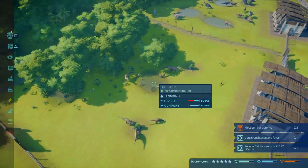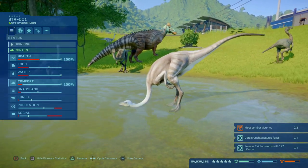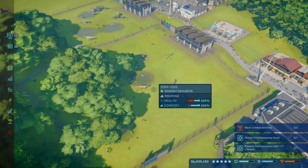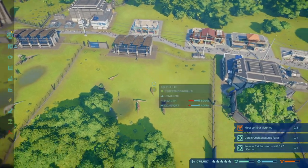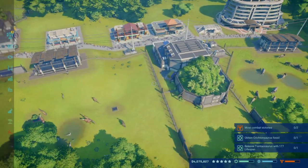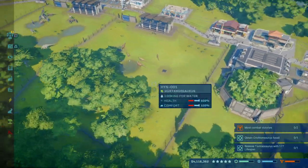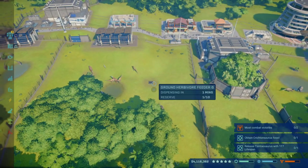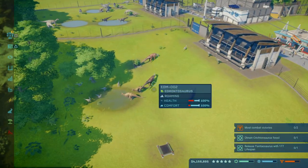Specifically get fossils for the Struthiomimus. Struthiomimus should be your first priority when you start — they're super cheap, not hard to get, and start generating money rather quickly. As soon as you get to about 80% DNA, start getting one or two out, then continue until you hit 100%. At that point, pump out about eight Struthiomimus — this will start generating a lot of money quickly and they're not very expensive.